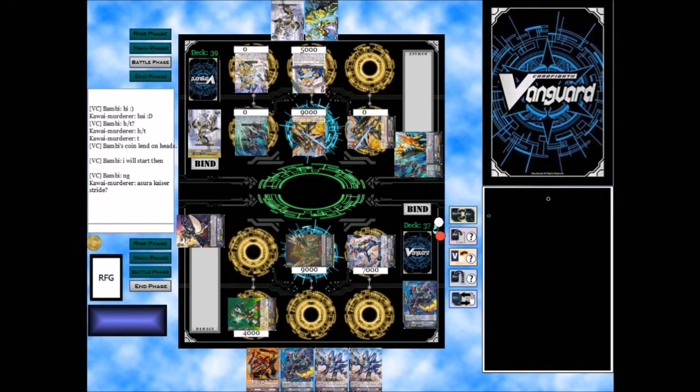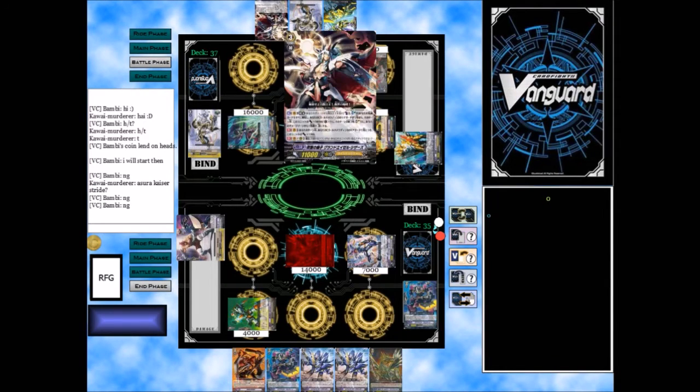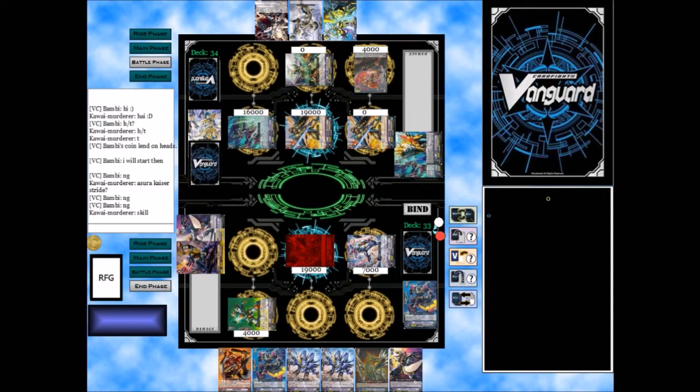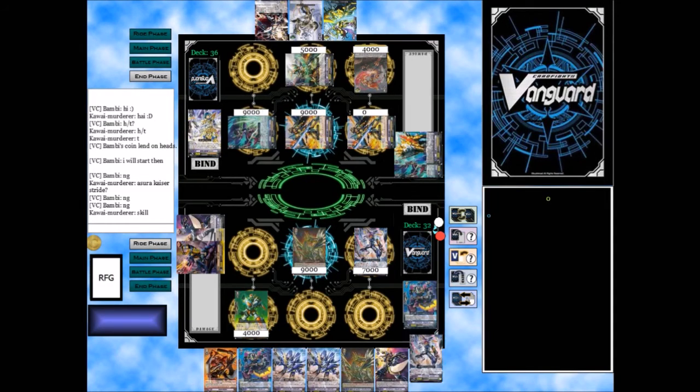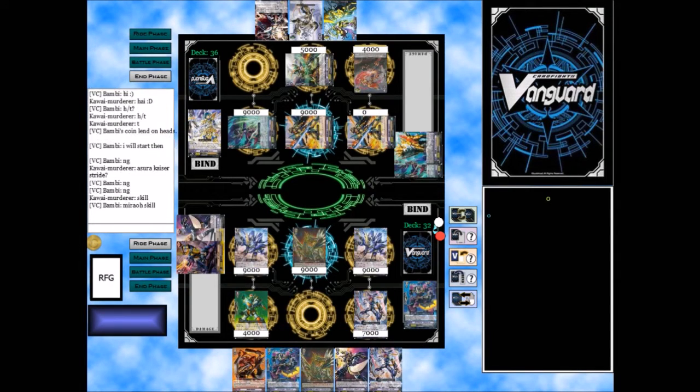So this deck — one thing I found is that staying on grade 2 and waiting for your opponent to get to grade 3 is really good, because the Asura Stride can basically win games if you check a grade 3. The deck feels kind of like: if I check a grade 3, I win. So what you see me do is rush him at grade 1, and then running a lot of grade 2s lets me play the grade 2 stall game.